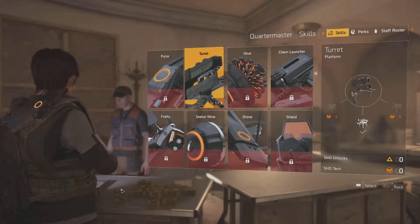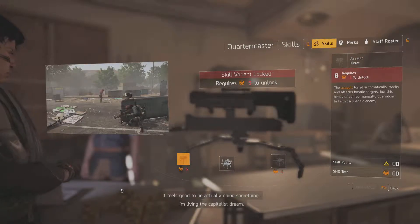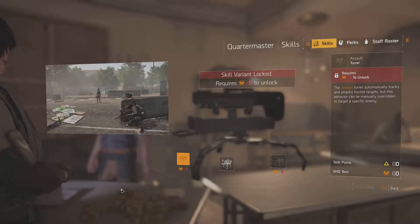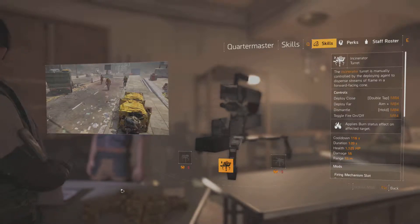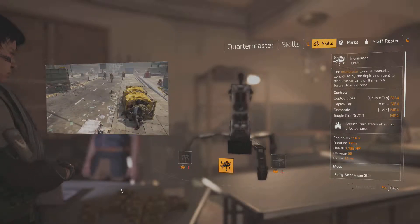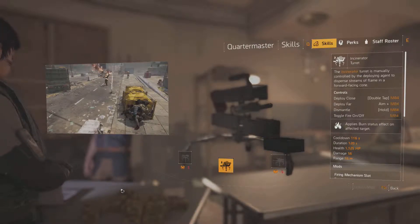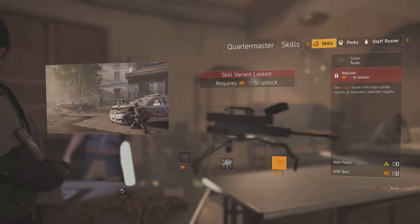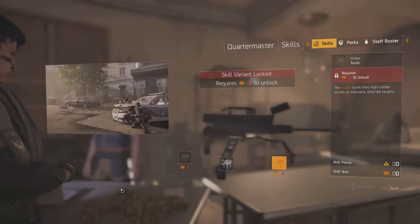We'll move on to our next skill, which is Turret. This one is Assault Turret — the Assault Turret automatically tracks and attacks hostile targets, but this behaviour can be manually overridden to target a specific enemy. Our next one is Incinerator Turret — the Incinerator Turret is manually controlled by the deployment agent to dispense a stream of flame in a forward-facing arc. And our last one is Sniper Turret — the Sniper Turret fires high-calibre rounds at manually selected targets. And that's our 3 variations for the Turret.